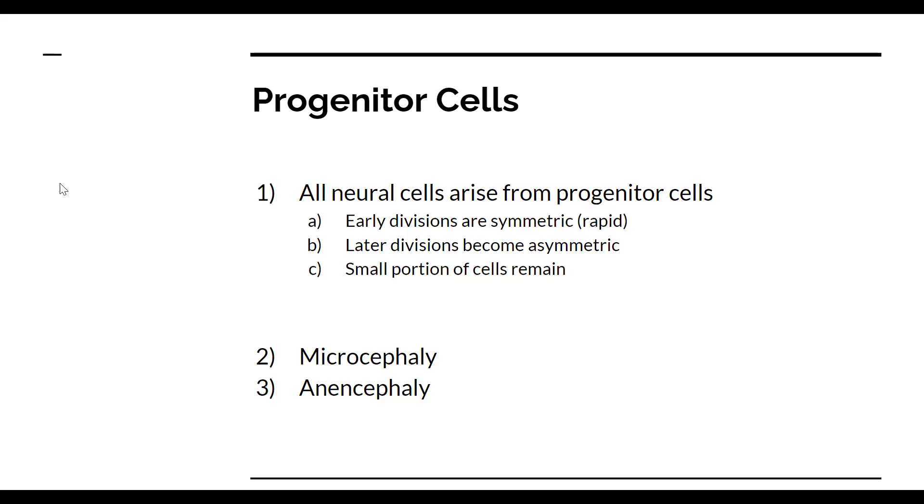The way they achieve this is through symmetric division. Basically, one cell will divide into two daughter cells, and those two daughter cells will each divide into two daughter cells, and so on — and this continues with symmetric division.